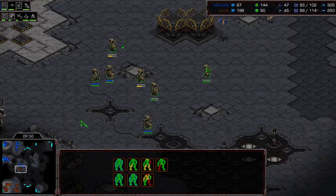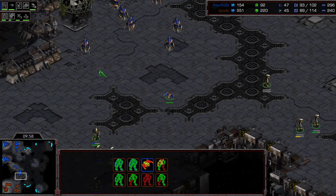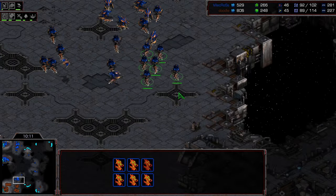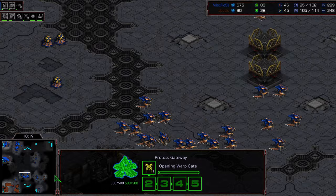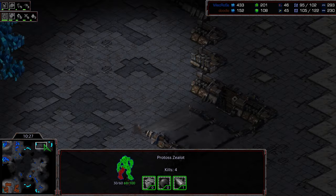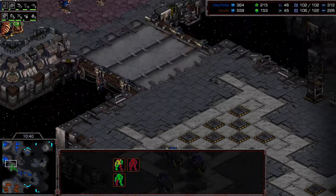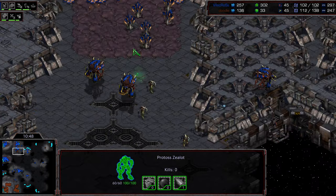Supply counts are even, which is terrifying for Doodle. The dark templar is heading to the 12 o'clock location to slow down a drone making its way out. Overlord speed finishing at the same timing as lurker aspect. Doodle is actually down on supply, which is not great. He is able to stop that 12 o'clock base briefly and has psi storm to work with, but doesn't have a massive enough attack force to press out. That gives Crossy an opportunity for lurkers to morph on the field and a natural expansion contain. Hydralisks checking things out.